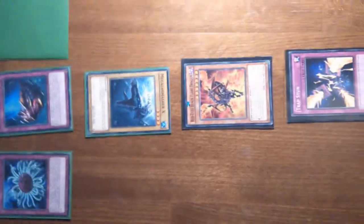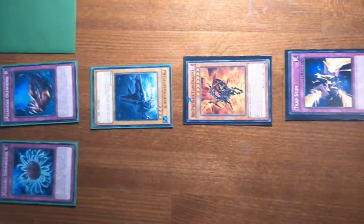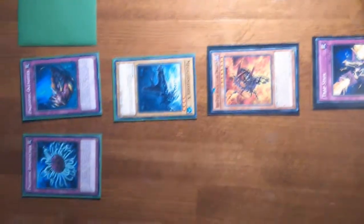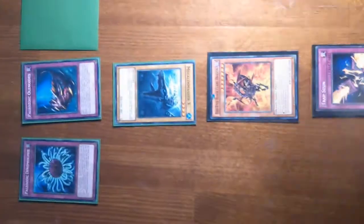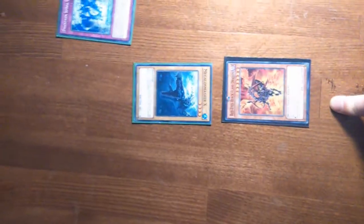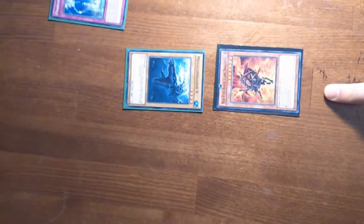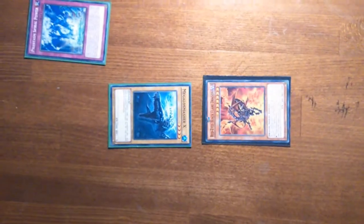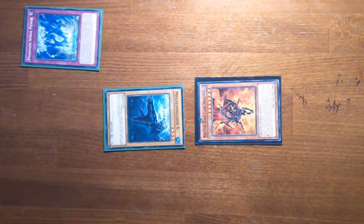But if the opponent activates only Trap Stun now and destroys one of my face-down cards, it will be destroyed. After the chain is done and all these cards go to the graveyard, the opponent can activate Phantasy Spiral Power, targeting Black Flare Dragon. But the effect of Phantasy Spiral Power will be negated because of Trap Stun.